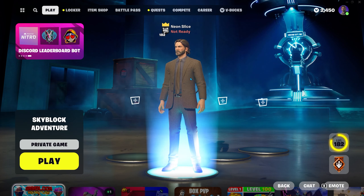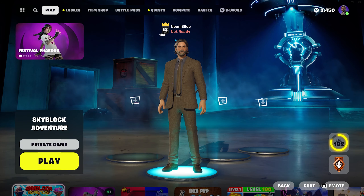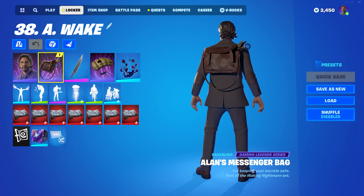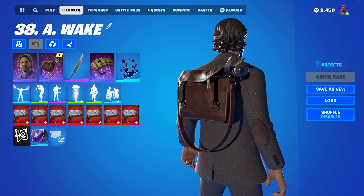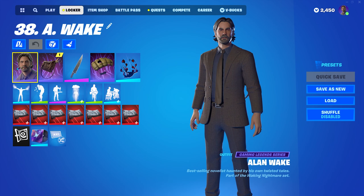This is the Alan Wake 2 skin that you can get for pre-ordering Alan Wake 2 on the Epic Games Store. You will get the Alan Wake skin or outfit and the Alan's messenger bag, which looks like this. This is his back bling. And he also has a pickaxe and a wrap, but this is not included in the pre-order. I got it from the pre-order.